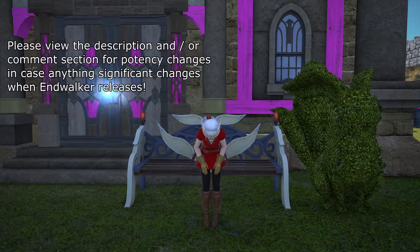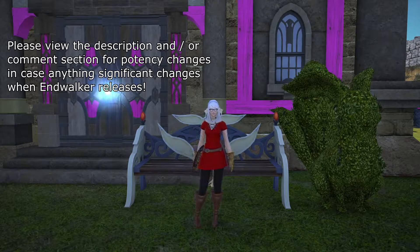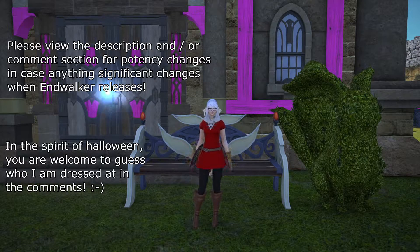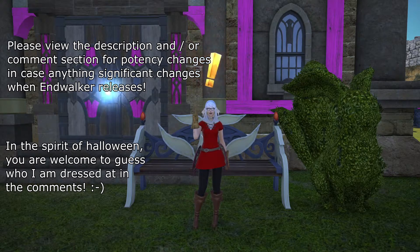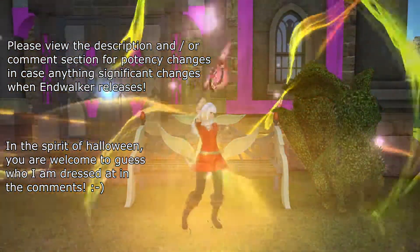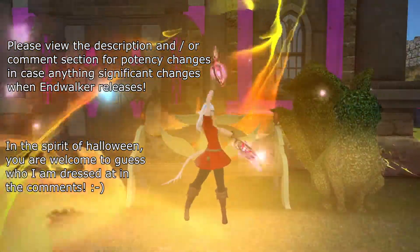If you're about to pick up Dancer for the first time but find the action list and mechanics overwhelming, then this video is for you. In this Dancer Primer, we'll go over how to play Dancer at level 60 specifically, and take a look ahead on Devilment, a major cooldown you unlock later.